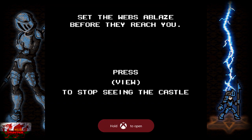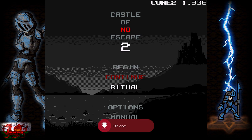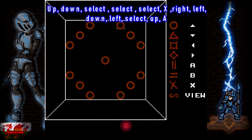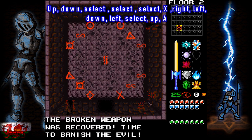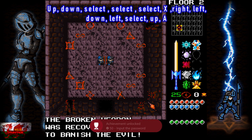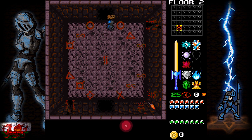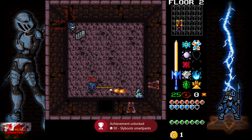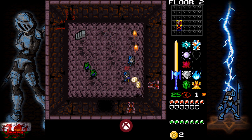I accidentally die here because some enemies followed me through the portal. After that we're going on to Ritual mode. Follow the code shown on screen: Up, Down, Select, Select, Select, X, Right, Left, Down, Left, Select, Up, A. There we go — that will get you the input the password achievement for basically getting to the end of the game.